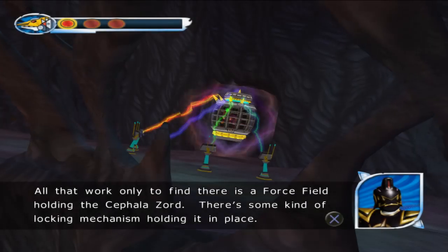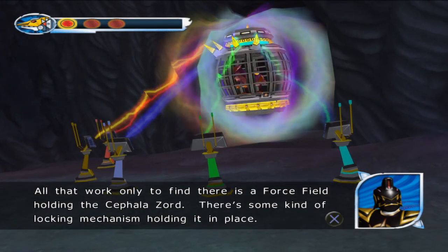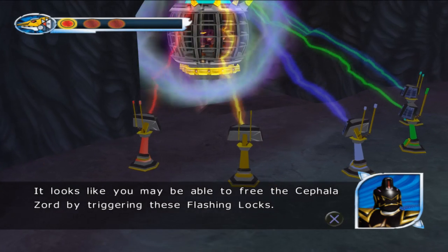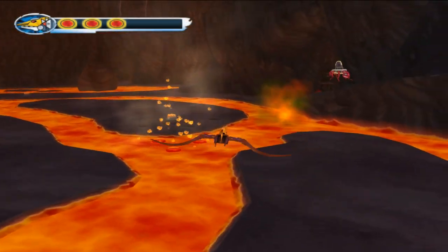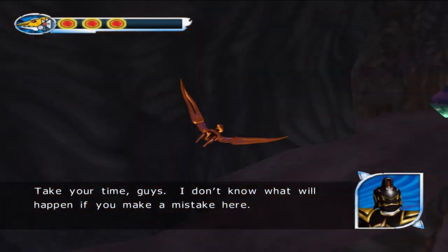Are you ready to start? All that work only to find there is a force field holding the Cephalozord. There's some kind of locking mechanism holding it in place. It looks like you may be able to free the Cephalozord by triggering these flashing locks. I'm not sure what the trick is, but think carefully before — take your time, guys. I don't know what will happen if you make a mistake here.